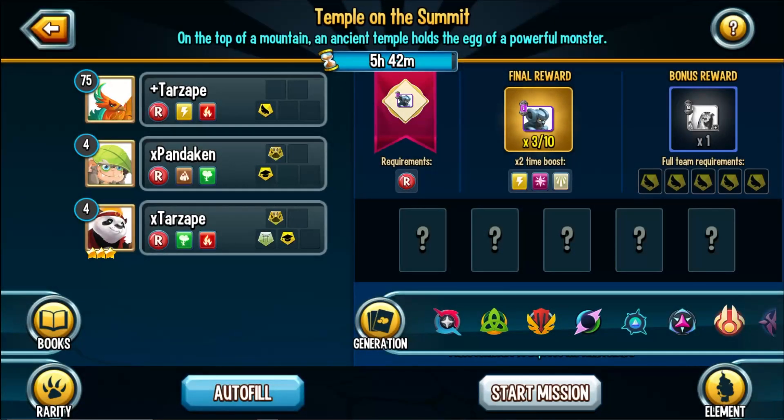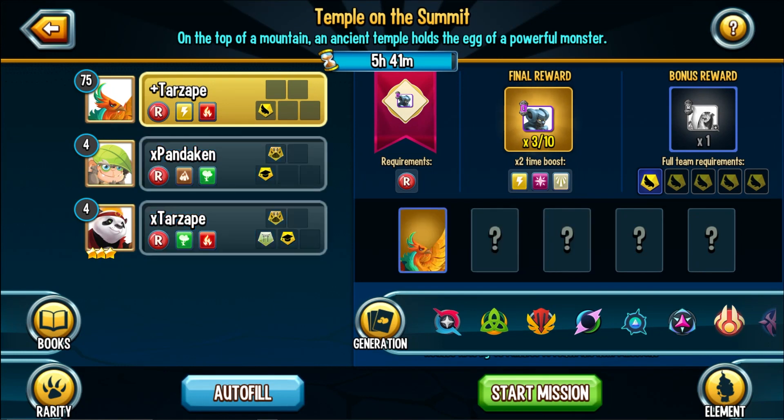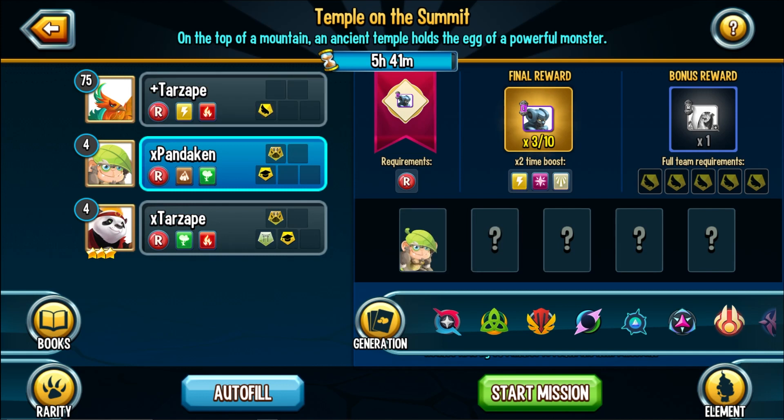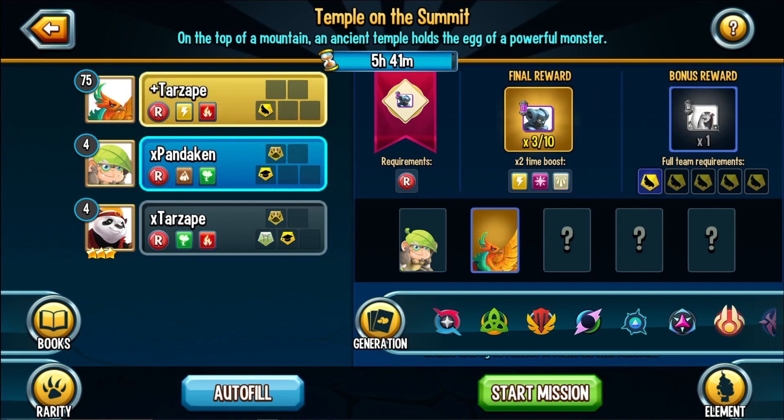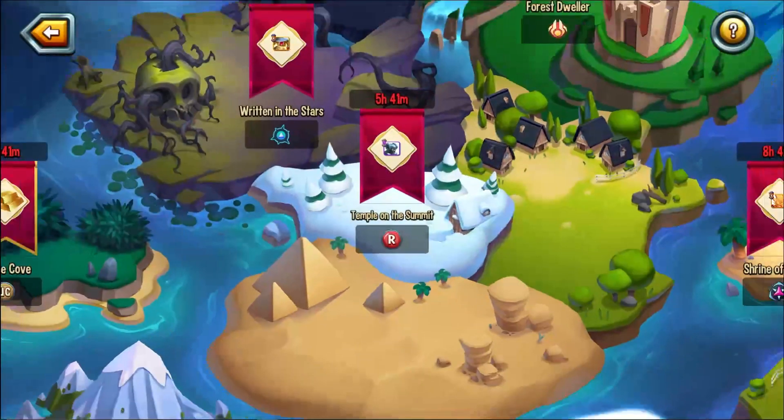Cool looking design. So it looks like I can do up to six monsters. Notice that when I click on the winged monster, that lights up right there. So the more winged monsters I have, the better it is for me. And I can do up to five monsters at a time, it looks like. Let's come back to this and go to one where I probably have a lot of monsters.